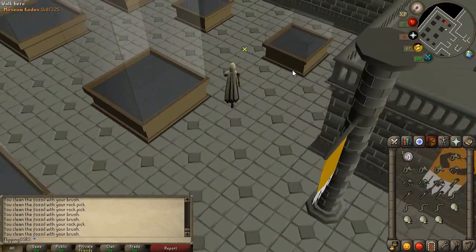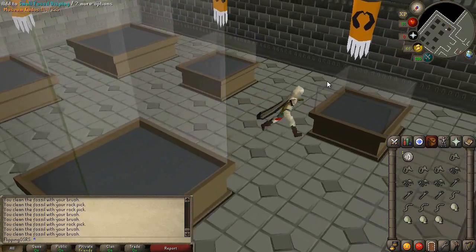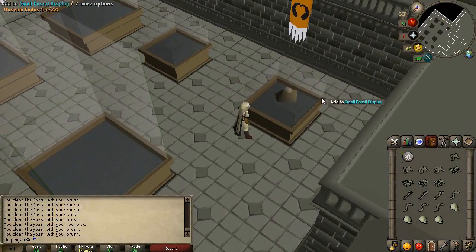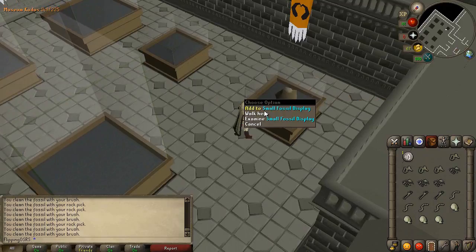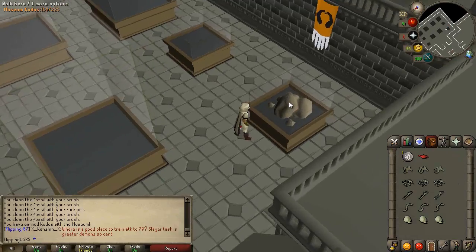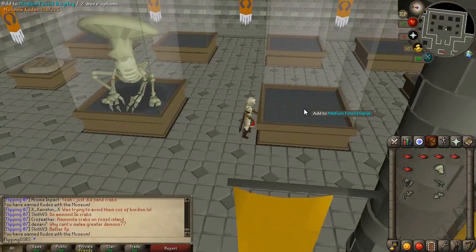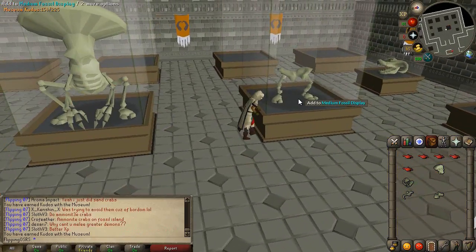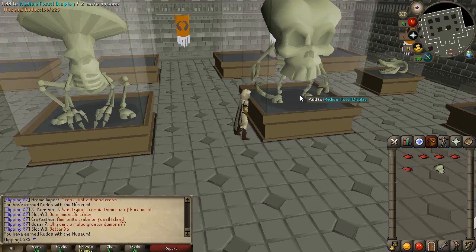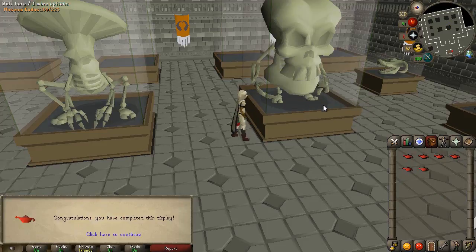We're at the bottom level of the museum now. All I have to do is add all these small fossil fragments to the fossil display — just keep clicking. Once we put them all in there we should get the XP lamp. Right now we're at 148 kudos, missing five from one quest. We got two kudos and an XP lamp. We finished adding all the fossils — didn't quite have enough to fill up a large one, but we added two mediums, giving us six XP lamps, which is actually really nice.